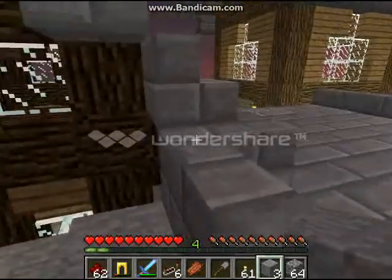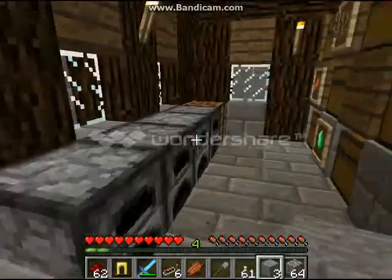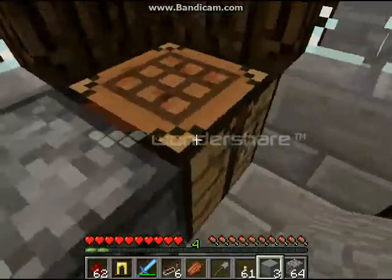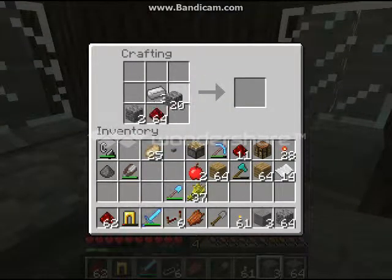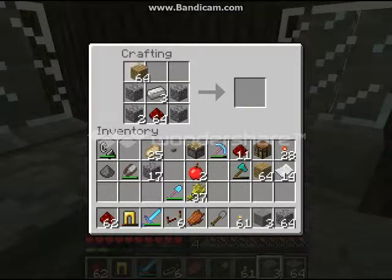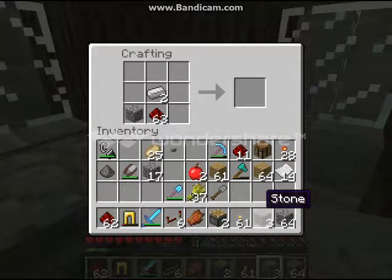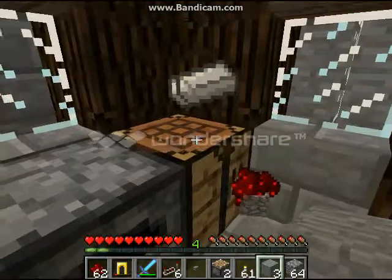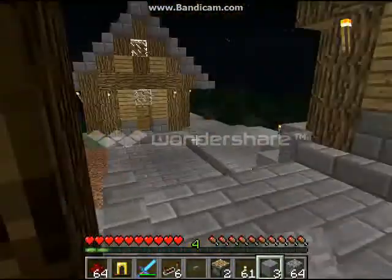I need another button and two more pistons. I have one of them — oh cool, so one of them didn't blow up at least. That's good. So now I've got my pistons. I need a button — there it is. And now we just have to go to sleep so it's daytime so we don't get blown up again. Well, technically the creepers could still be out, but at least they won't be spawning near me.